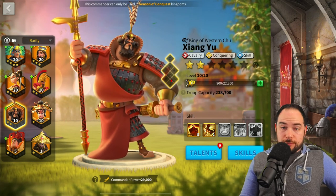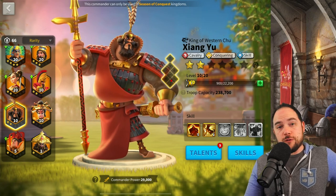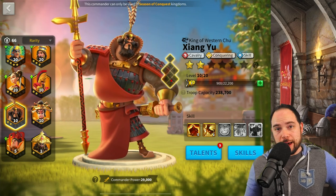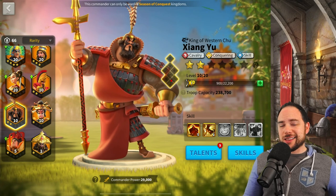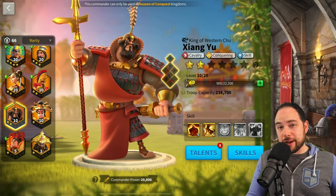In this video, we're first going to walk through the honorable mentions — which commanders are really great when paired together but not good enough to be in the top four — and then we'll get into our top four list. There are timestamps in the description so you can jump to whatever portion you'd like. Let's start with the honorable mention pairings.